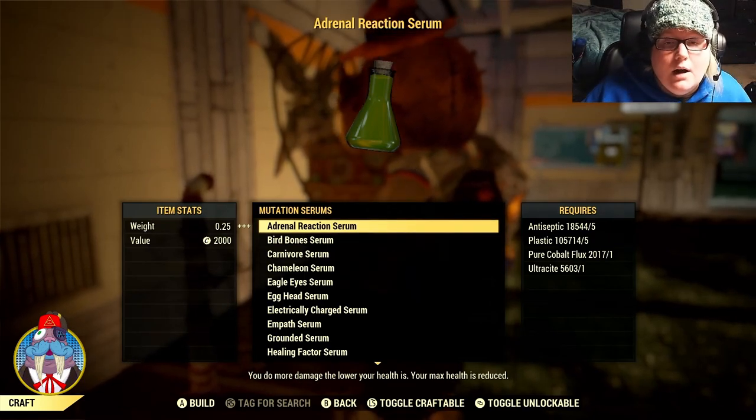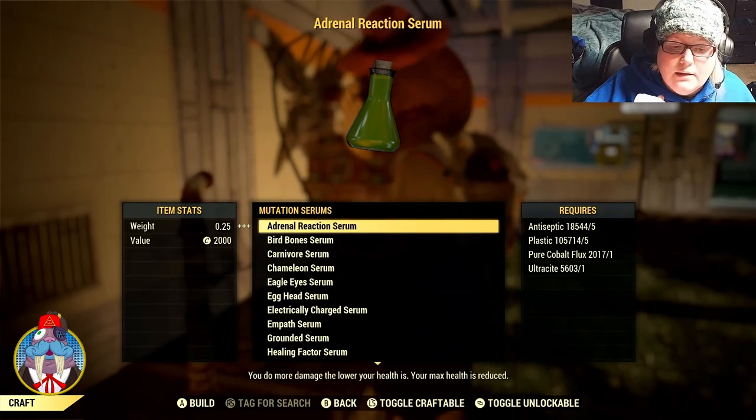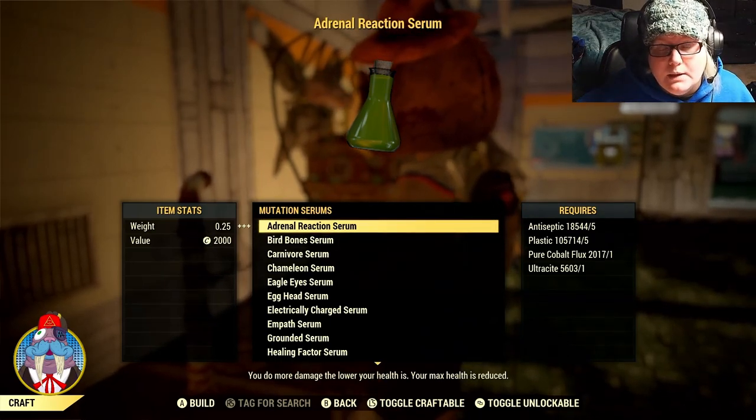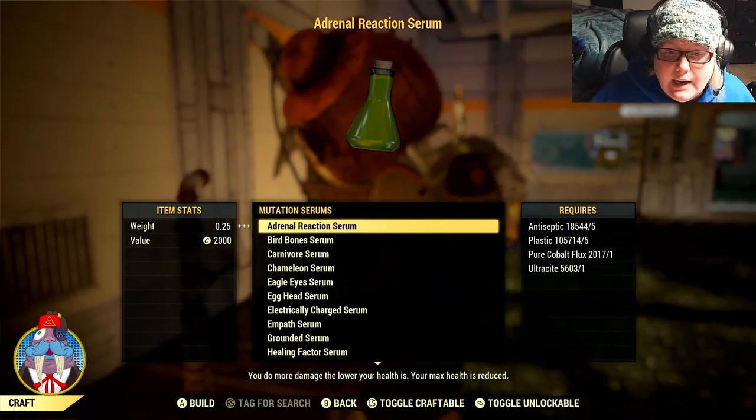Mutations are good and bad — they give you positive effects, but they also give you negative effects, so you'll have to weigh out which ones you want. Let's go over all 19 mutations that are available, and I'll read off what you get and what your negative effect will be with each of these mutations.